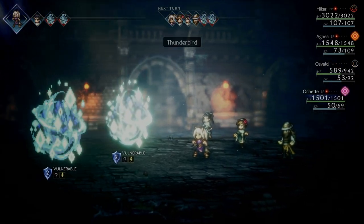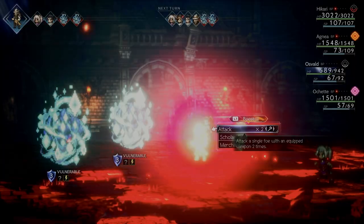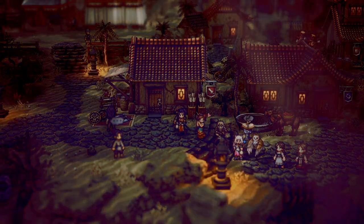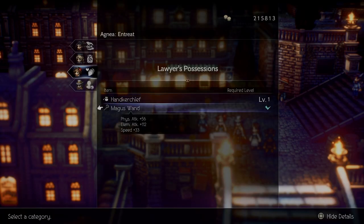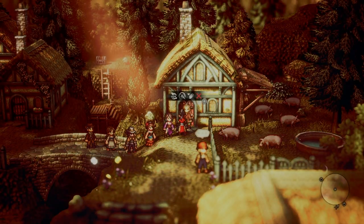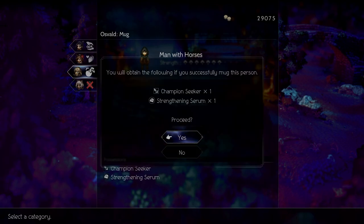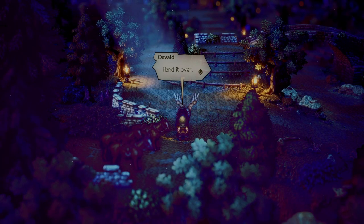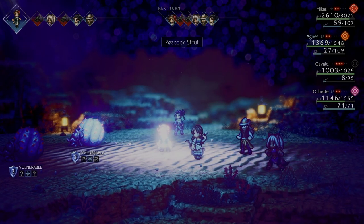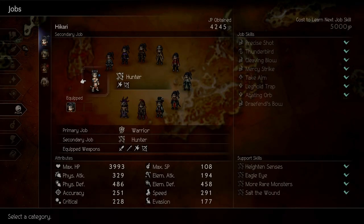The gameplay has seen some refinement. At its core it's still the same as the original — path actions, the freedom, the break and boost system — it's all here. But now each character has two path actions. No longer do you have to worry about whether or not you have the right path action available because of your current party. You'll most likely have one that is usable in your current situation, and they are not just copies of each other. Some of these path actions provide extra effects, such as how Hikari learns new skills from the NPCs he challenges, or how Agnius's dance will summon an NPC to provide extra support.